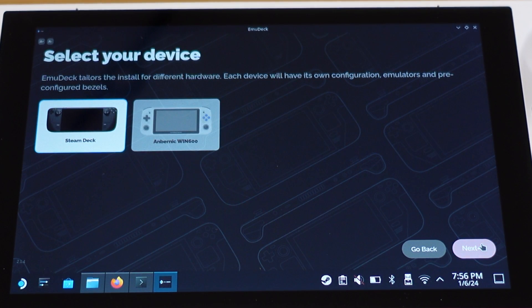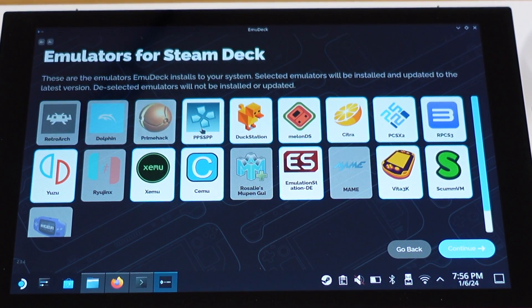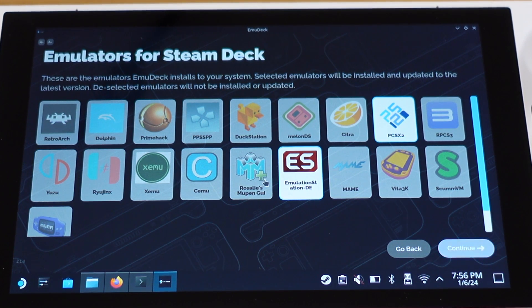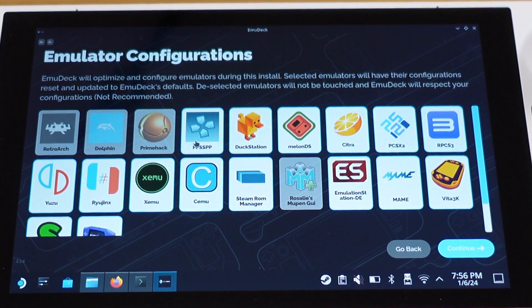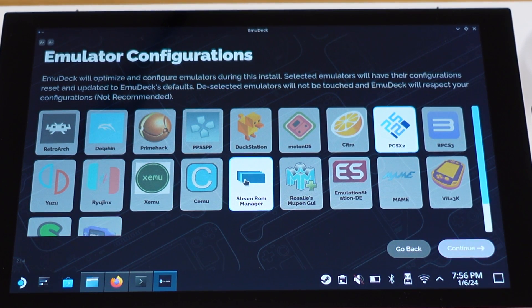On this page, make sure Steam Deck is selected, then click Next. This page shows all the emulators that can be installed through EmuDeck. Because this video is dedicated to PS2 emulation, I will turn off everything except for the PS2 emulator PCSX2. Then click Continue. On the next page, I will only leave the PS2 emulator PCSX2 and the Steam ROM Manager on. Make sure you always keep the Steam ROM Manager on — otherwise EmuDeck will have issues detecting game ROMs. Then click Continue.